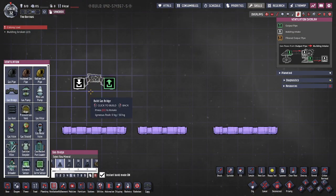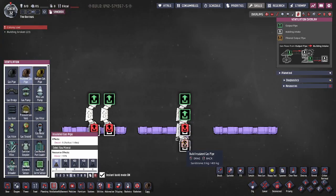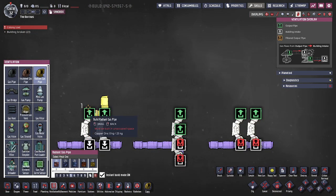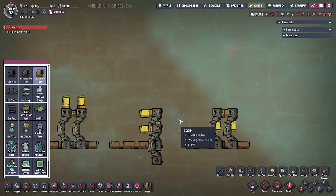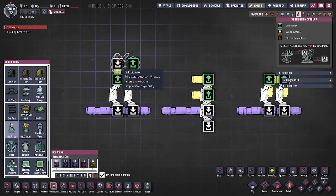Now we're going to go over the three configurations for the gas filter showcased in this video. For all of them, they have two gas bridges. For this middle one, the gas bridges have to be vertical on top of each other; for the other two they're going to be side by side. They all have this U configuration and a gas valve. Don't forget the gas valve does need to be operated by a duplicate — a duplicate has to interact with it for half a second before you can use this system.